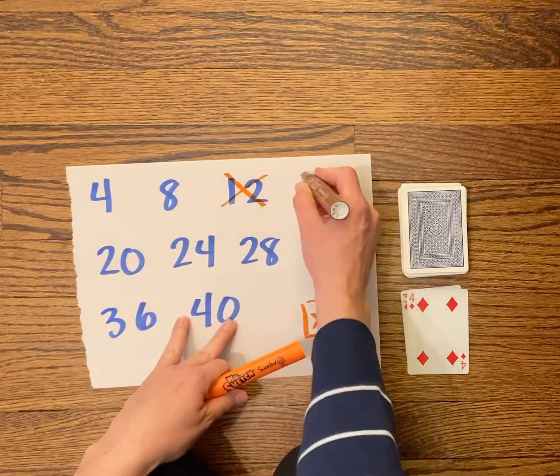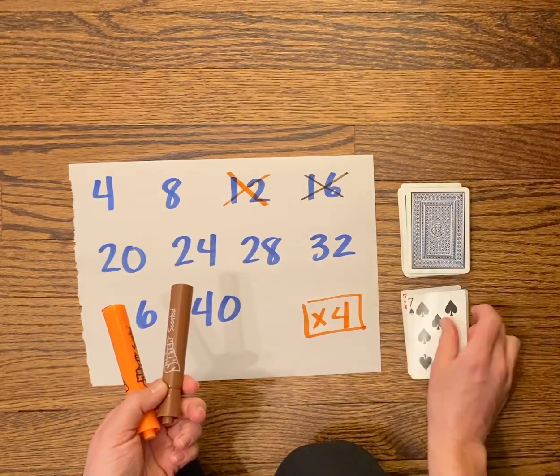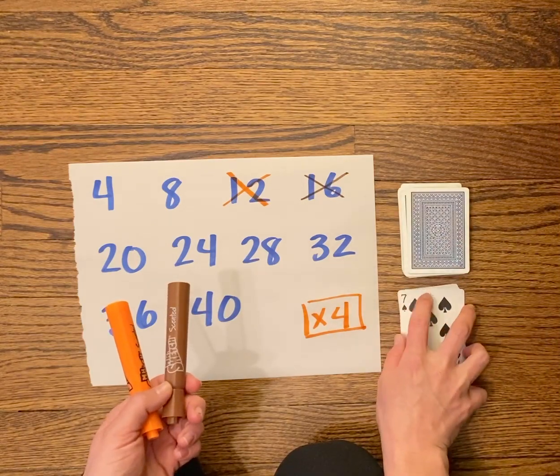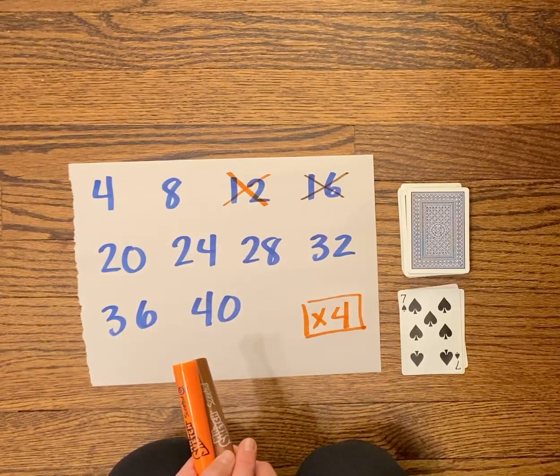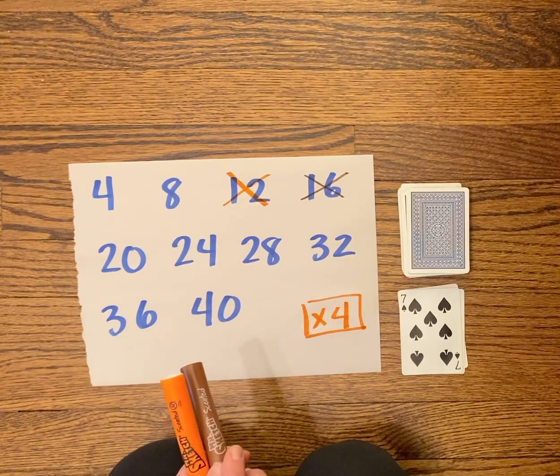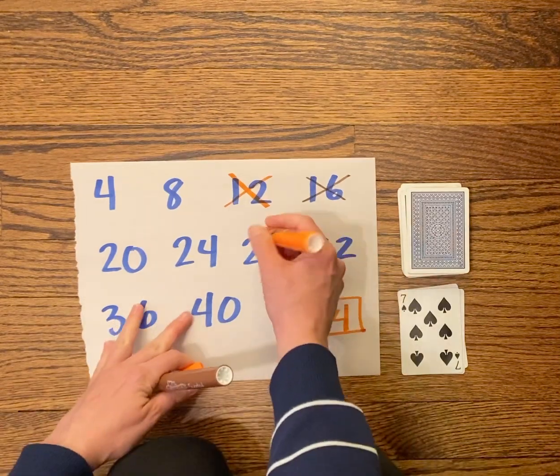Orange gets seven. Seven times four — this is a hard one. I know that I can use a double-double strategy to solve my fours facts. If I know that seven times two is fourteen, then seven times four would be fourteen plus another fourteen, which is twenty-eight. So that means orange gets twenty-eight.